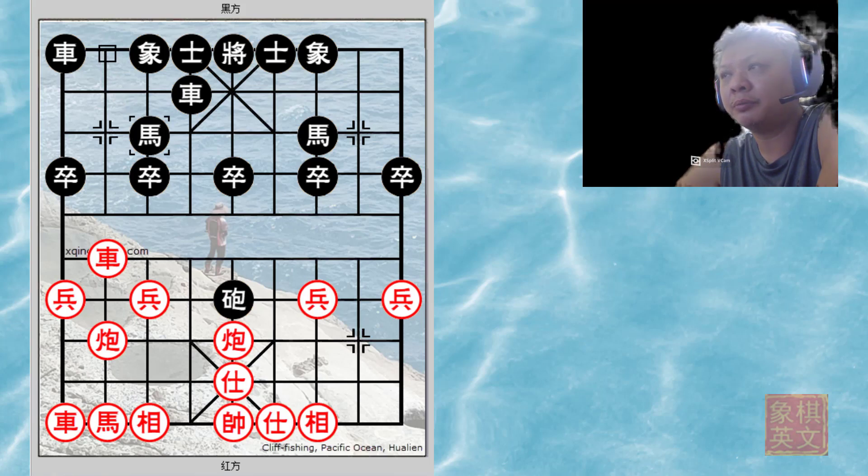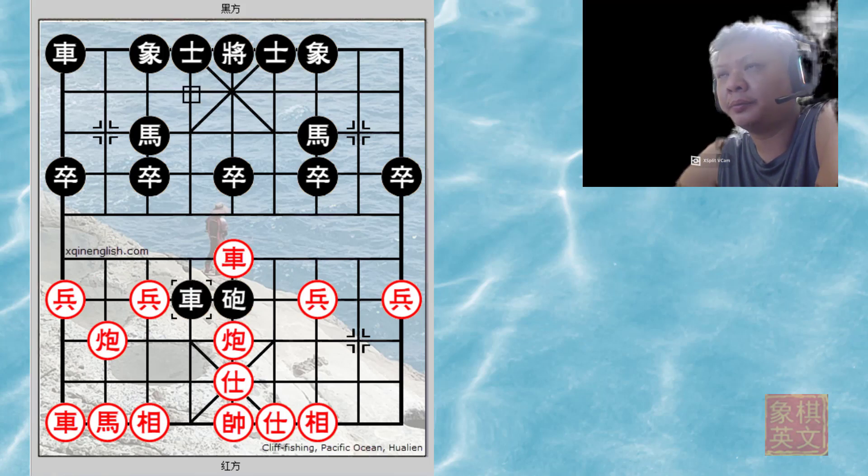Black must move the horse; otherwise red will gain material. Now red will try to dislodge this cannon, and the next move was played out of desperation.